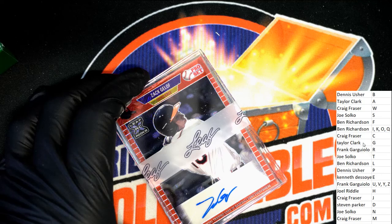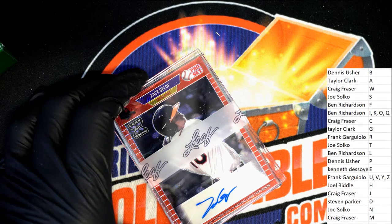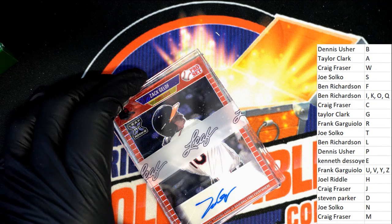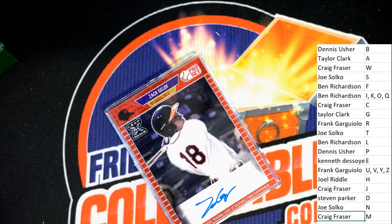That's all the letters right there - all of them. It's 19 spots. So G is gonna be Taylor.